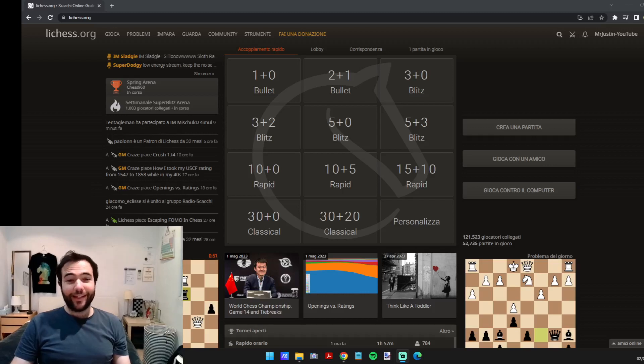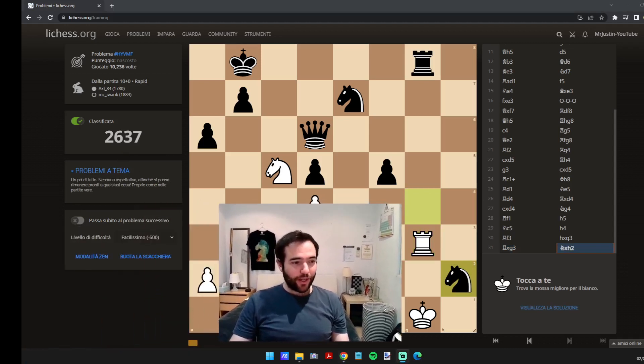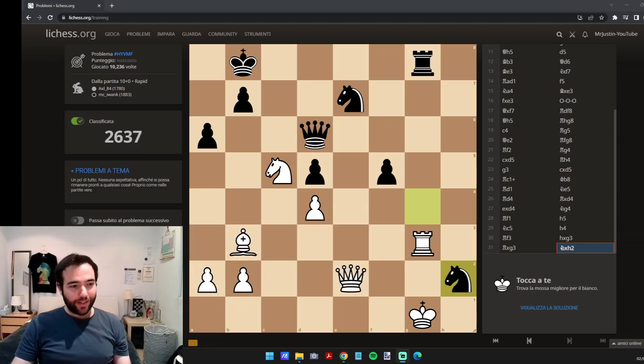Hi everyone, welcome back to my channel. Today I'm going to try and reach 2650 on Lichess puzzles. Currently 2637. As usual, I'll start with an easier one — minus 600 coins — so it should be rated around 2000, then I'll do minus 300 and then a normal one. Just to start off a bit easier, hopefully, and get warmed up.